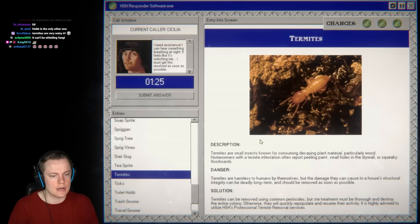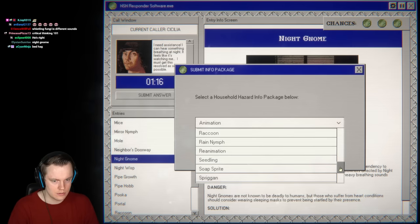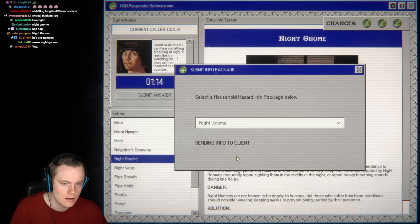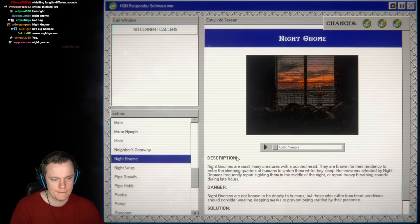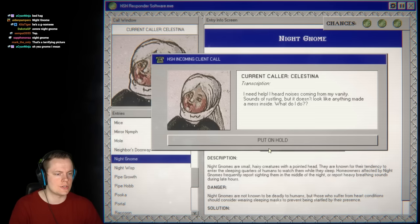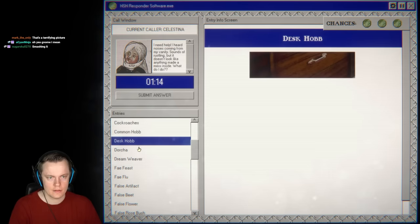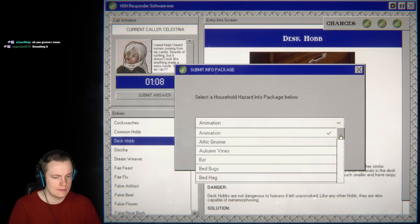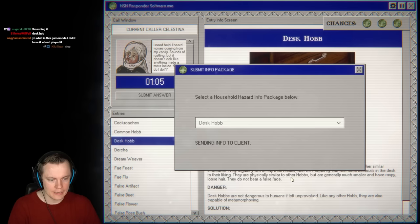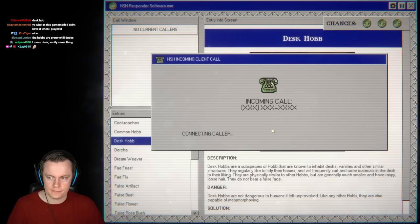Next call: hearing breathing at night, feels like being watched — night gnome again, easy. Then a vanity making rustling sounds with no mess — desk hob! A vanity is a similar structure to a desk. Desk hobs clean up, which is why there's no mess. Easiest report of my life. We're building an insane combo — over 10 correct in a row.